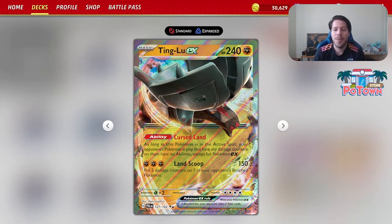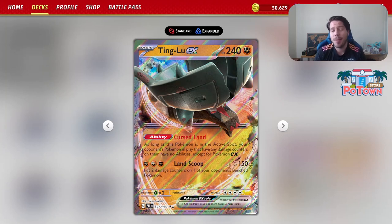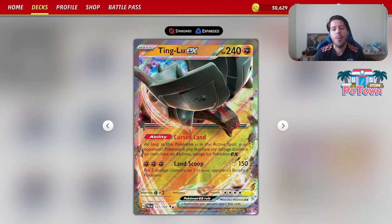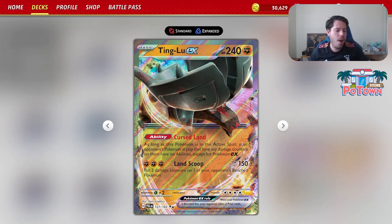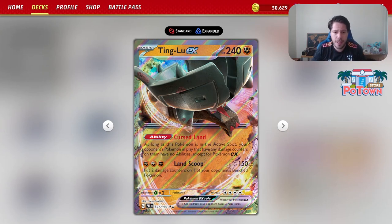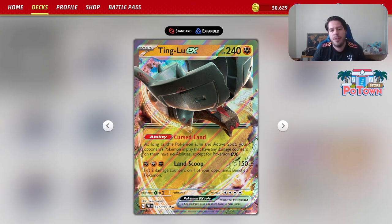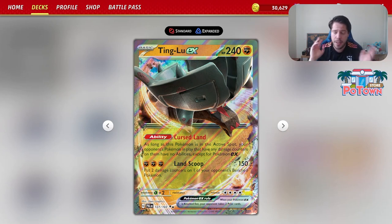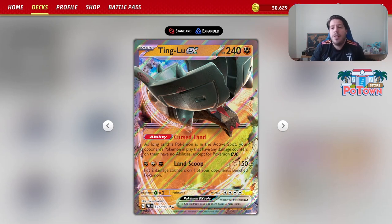Hello everyone and welcome back to a brand new video here at Tablemon — thank you so much for tuning in. We're going to be playing with the new Tinglu EX deck. Not sure how powerful this deck will be, but the Curse Land ability means that as long as Tinglu is in the active spot, your opponent's Pokémon in play that have any damage counters on them have no abilities except for Pokémon EX. That's important to note — stopping Archeops, stopping Kirlia, amongst others.